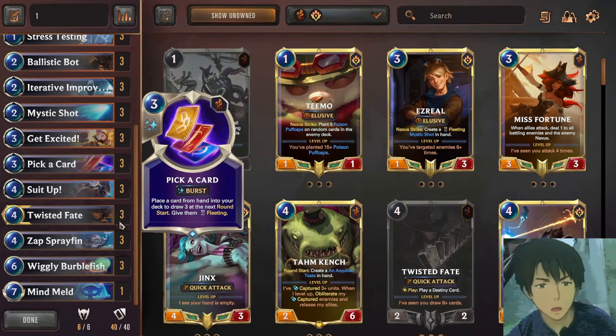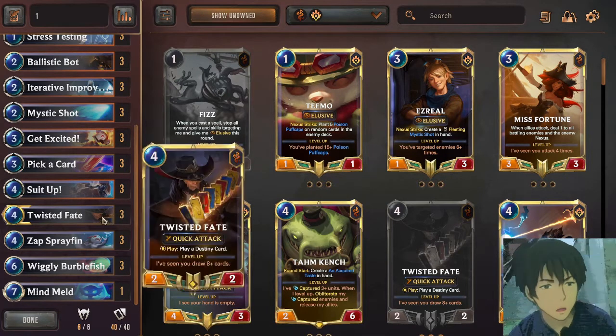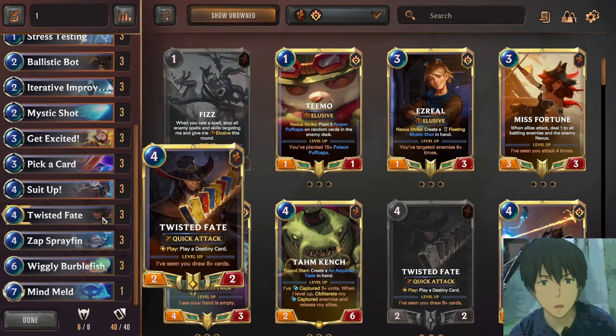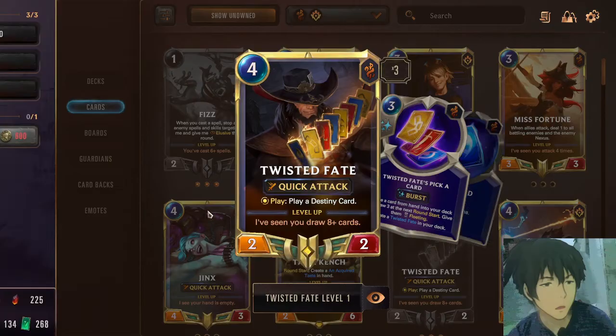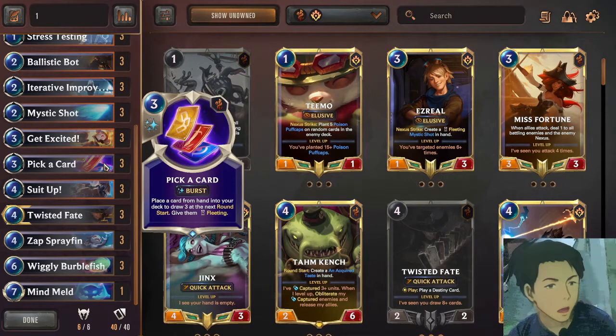Because of the effect of Twisted Fate and its signature card Pick a Card. For the first part of the deck guide, I will be telling you how to flip Twisted Fate easily. Twisted Fate's level-up condition is drawing eight cards. It sounds insane for a beginner, but it can be easily done. The first step is summoning Twisted Fate at turn 4, then pick the Blue Card — Blue Card lets you draw one card, so that's one of seven.